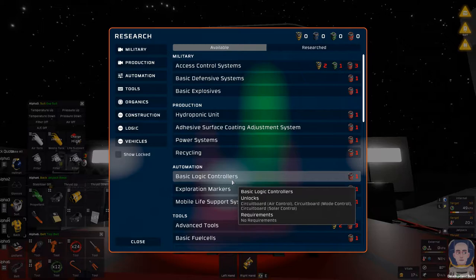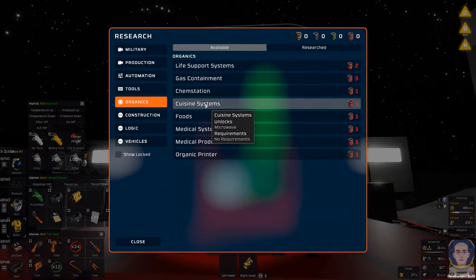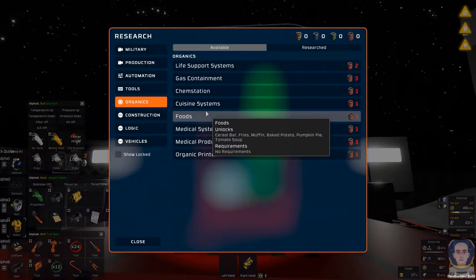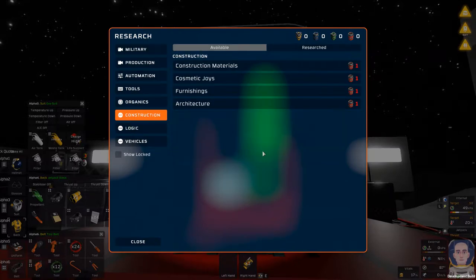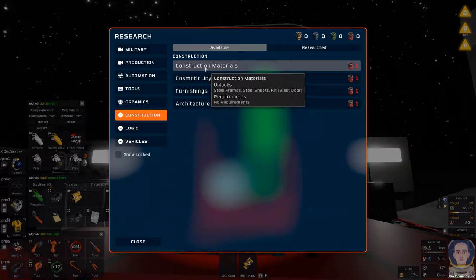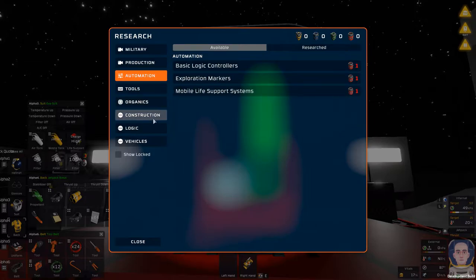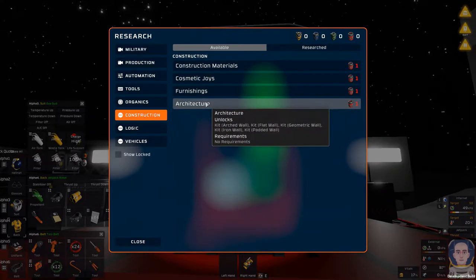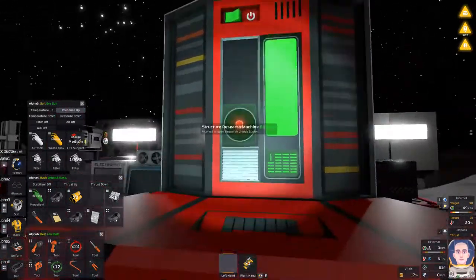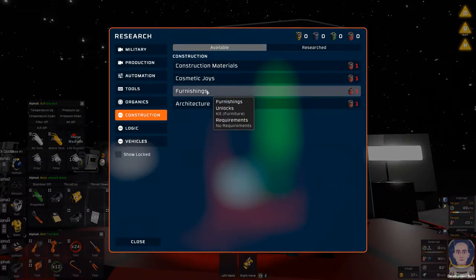Two things we actually need are a workbench and a microwave. I know it's all under organics, so let's go in here and see what we have. I don't have much gold, so I don't know how much research I'll be able to do. We go to organics and then we have cuisine — I need a microwave, so I need to buy or make one of these, then make two of them. After some struggle trying to find the workbench in the wiki, it turns out it's actually under furniture.